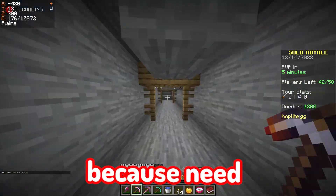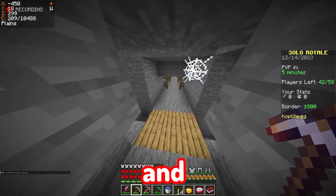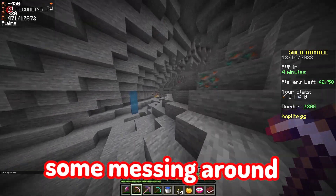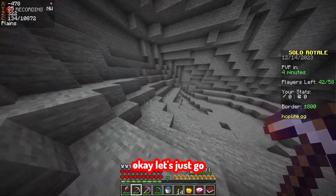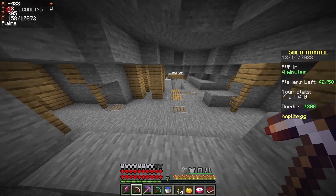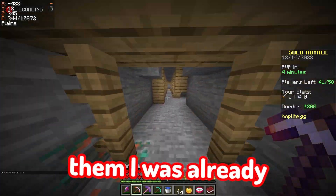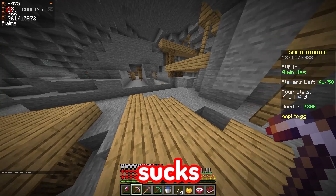We have five minutes left to find one diamond and a creeper — technically two creepers because I need TNT. Sand I can easily get from rivers above. Okay, there's a big spider — get away. Let's go down here. Four minutes left — this is the closest I've been. We need redstone. Mine shafts are definitely the way to go in this game because you can loot them.